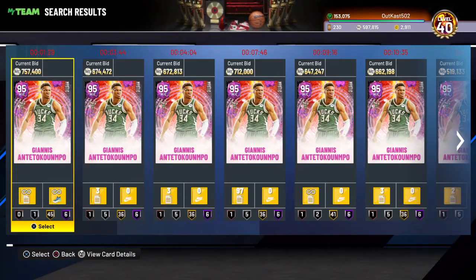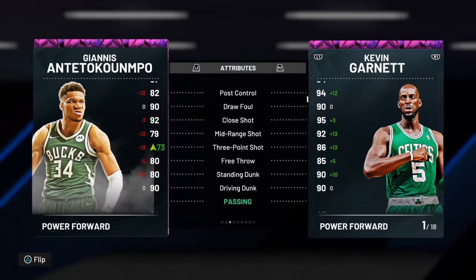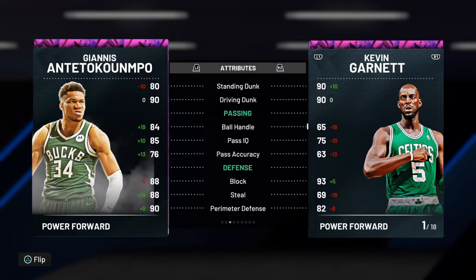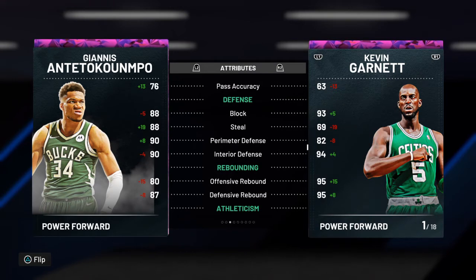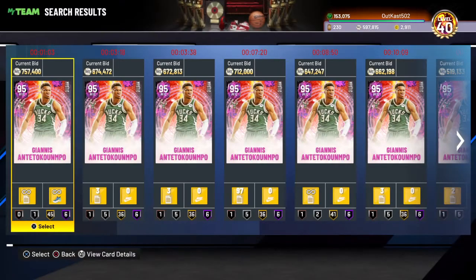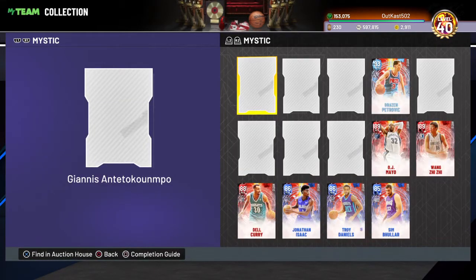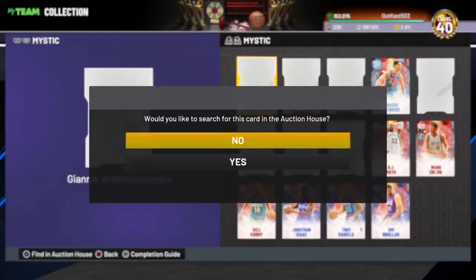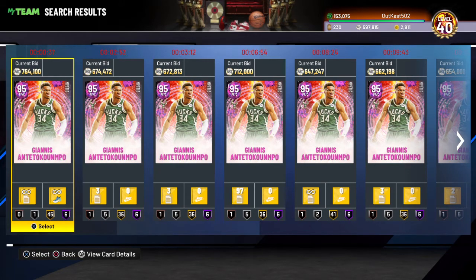I totally forgot about Hakeem. At 800k man — his three-ball is like a 73, good dunking, actually pretty good ball handling, good block, good steal, good defense on both ends, good rebounding, good speed, good lateral quickness, good badges. But I'm going to say it — his animations suck and that center spot ruins him. He is definitely an L for how much people are throwing at him. He's probably one of the best cards in the game but his animations make him a cheesy card, and for that price no one should be buying him.